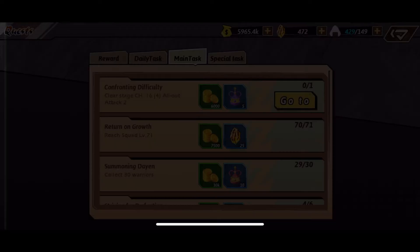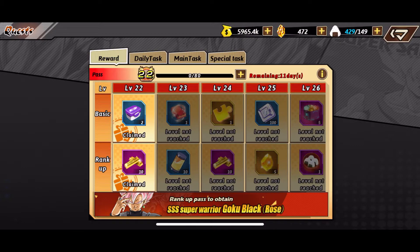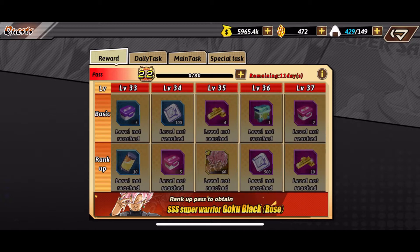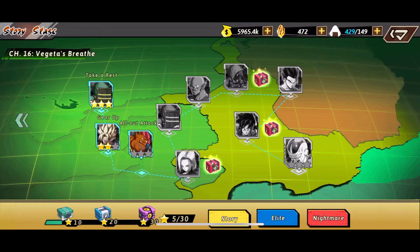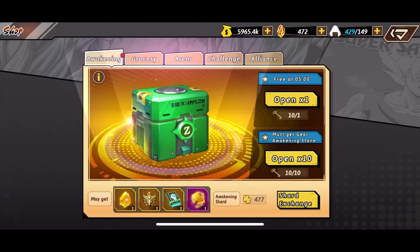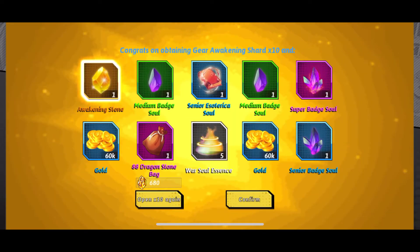I still gotta get the last 60 shards right here and then I will have Rose. I was like, you know what, I didn't get Super Saiyan 4 Vegeta so I might as well buy Rose — forget it, why not. So yeah, still gotta get Rose. But real quick, I got 10 keys so I want to do 10 summons.